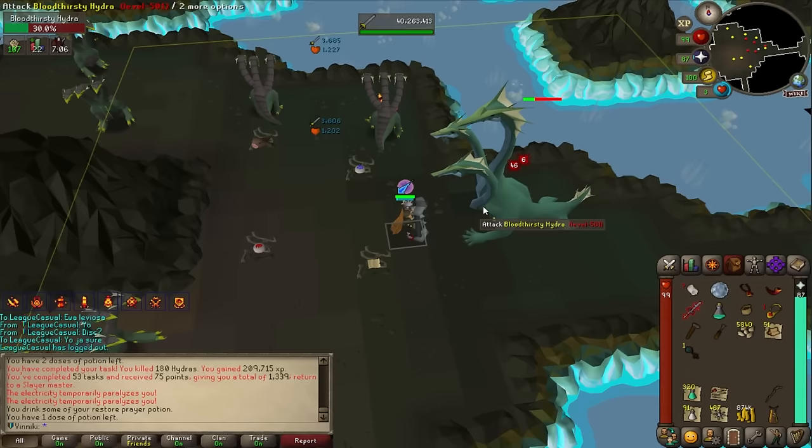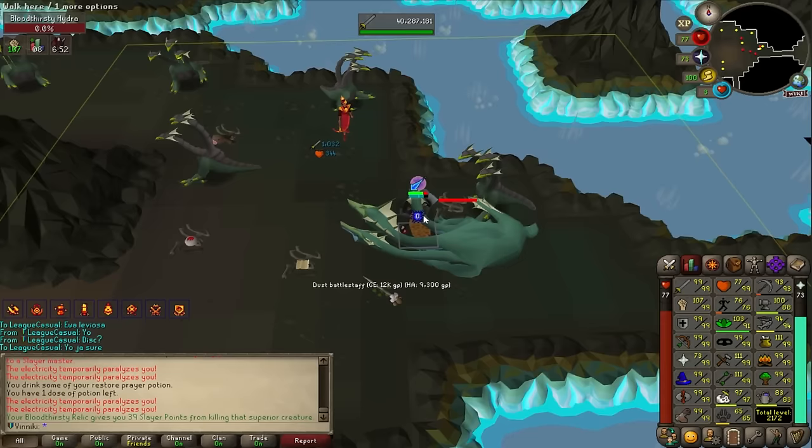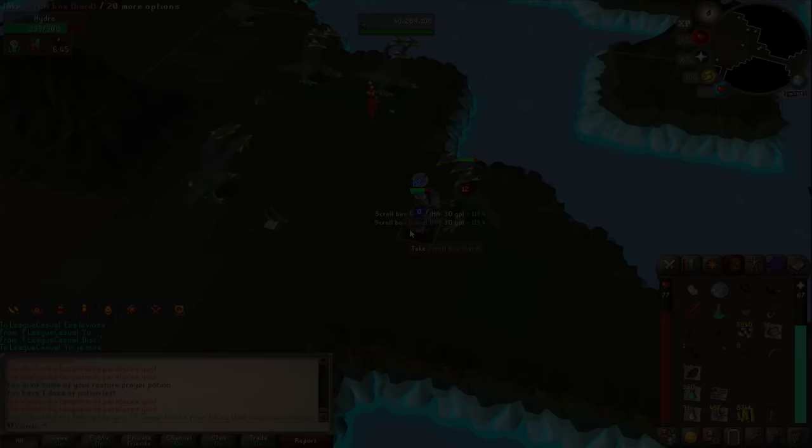I completed one farming contract — an easy task, that's cute. We finished the hydra task but I got a superior on the last kill, so we get one extra kill for some bonus experience. We're at 97 slayer so far, and another 220k — hydra fang, dust battlestaves dropping all over the place.